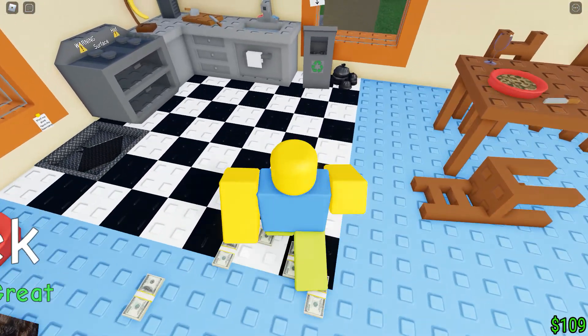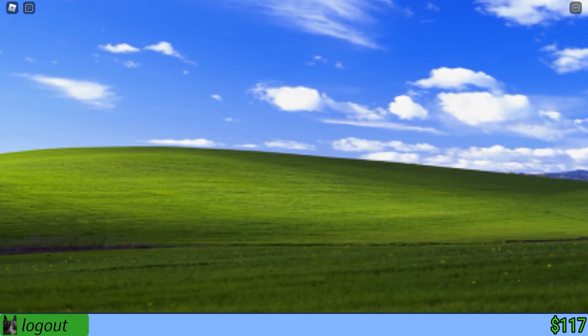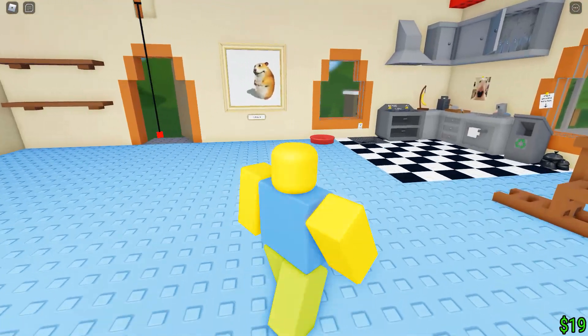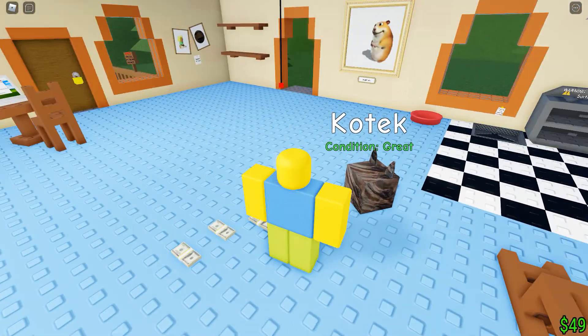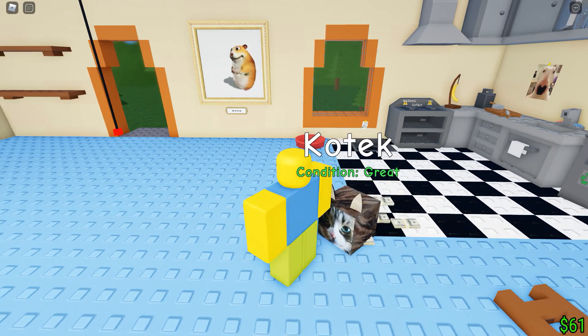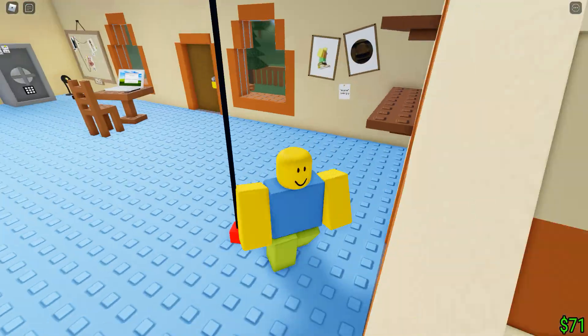Come on, keep getting money. I need to get a hundred. There we go, we got more than a hundred. Let's go to the shop — we're going to buy a cat toy. There we go, log out. So we got him a cat toy. Where's Kotech at? Go play with the cat toy, boy. Why is the cat toy right at the door though? That's a strange thing.